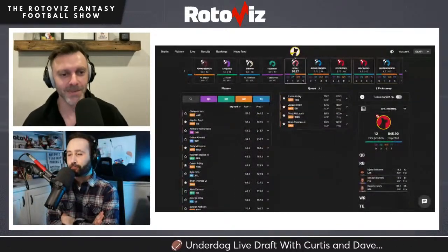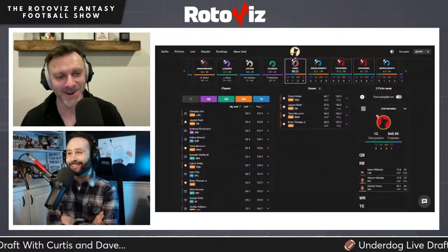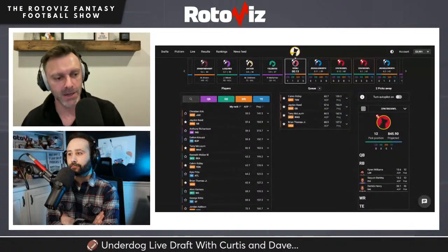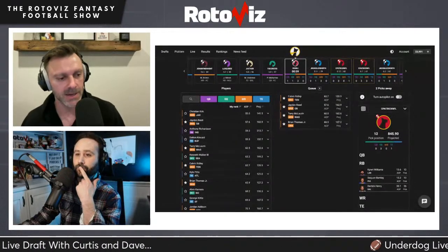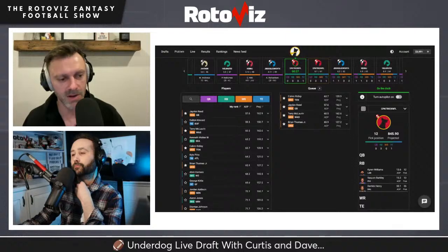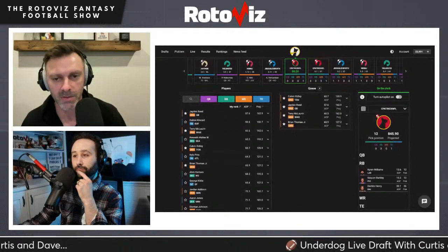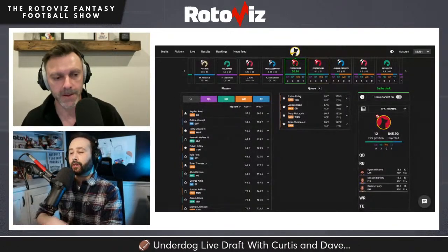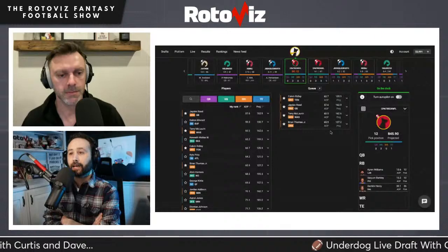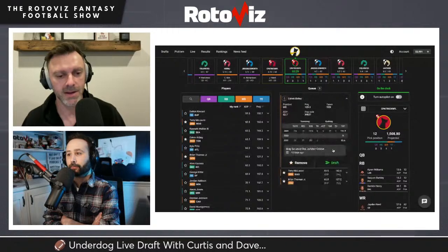Approaching the 5-6 turn, Curtis had hoped to stack Mahomes and create an anti-wide-receiver team. They need receivers now. Options include Calvin Ridley, Jayden Reed, Terry McLaurin, and Brian Thomas. They decide to each pick one — Dave selects Jayden Reed as his upside swing, and Curtis takes Calvin Ridley.